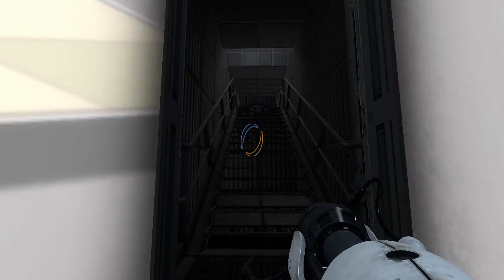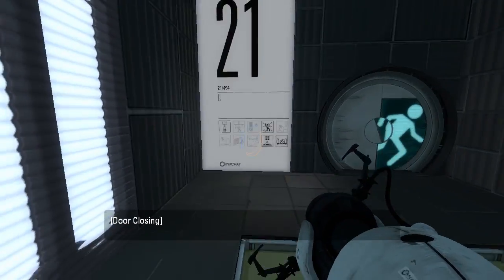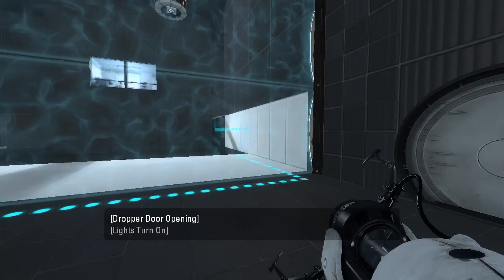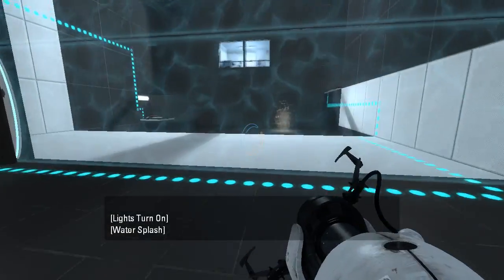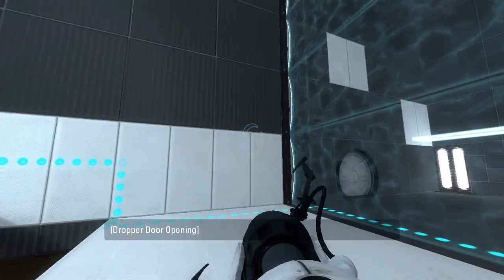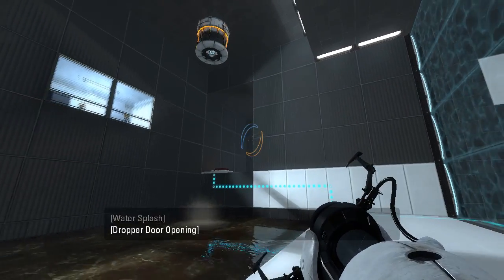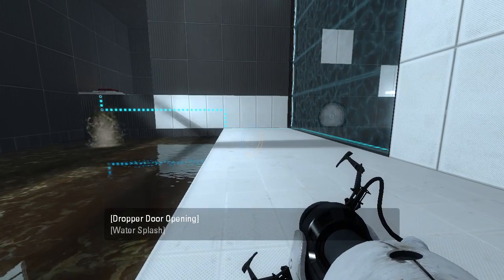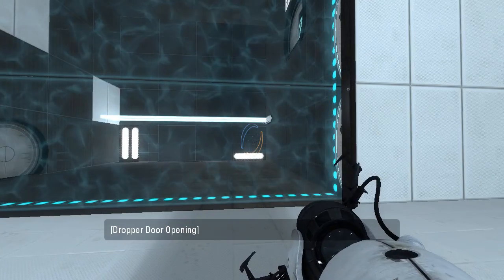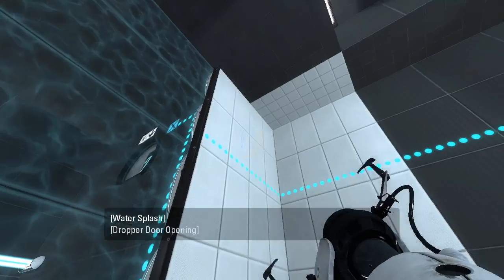I just tried the Talos Principle Sprint again. Alright, this'll look pretty straightforward. Where... oh where do we want to go? Looks like the entire goal of this is to just turn off the fizzlers.